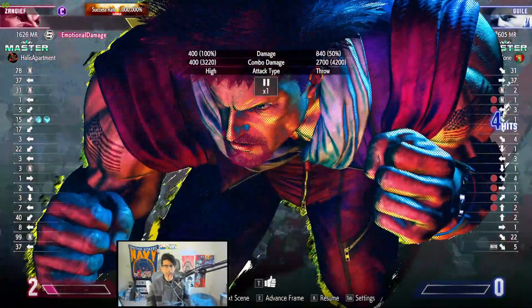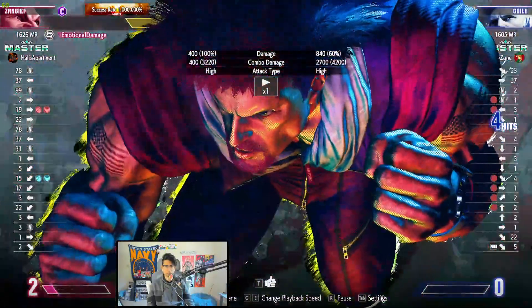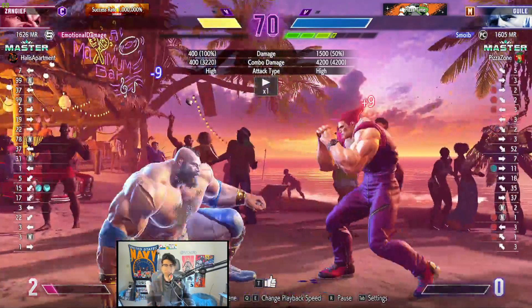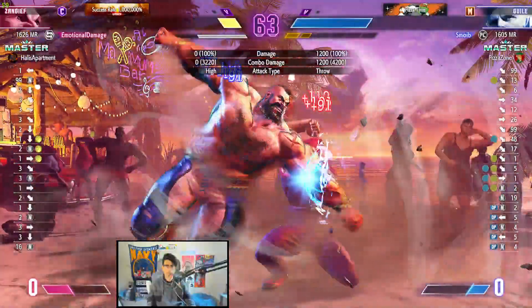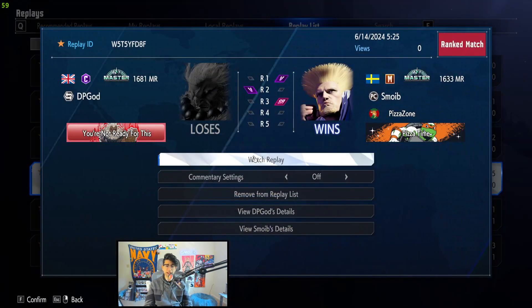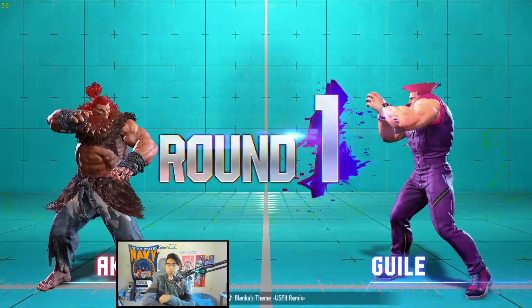He literally did a normal dial combo — why didn't he get animation? He literally did flash kick into level three. Does anybody in chat know why he didn't get animation? That's so weird. Good job Smo, proud of you. Maybe in a recent patch — maybe the Akuma patch changed something about Guile's level three, made it so you can't get animation after flash kick. I don't know.